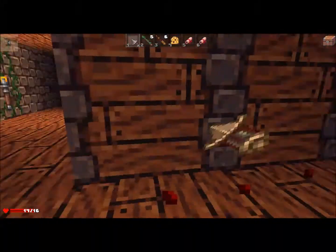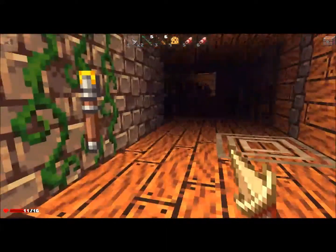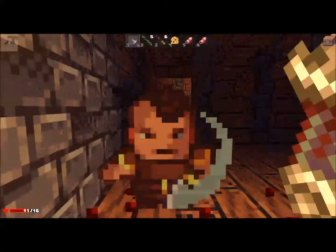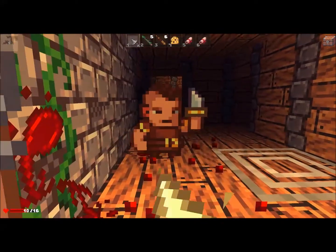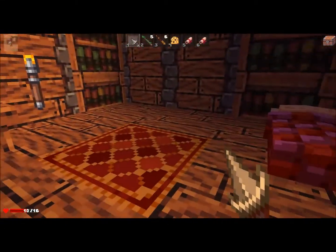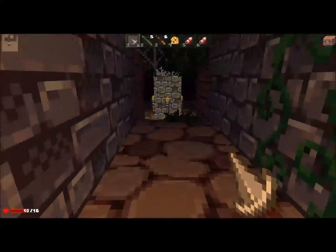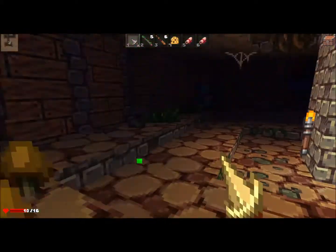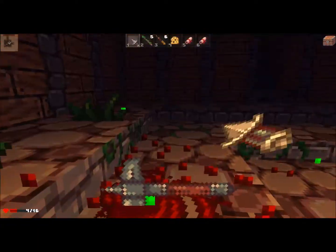Now we're down to the second floor of the more sewage prison-y area. Still got this dagger which — I'm gonna die because of this dagger, simple fact of the matter. Your weapons as you find them are always randomized when you go through. I found a magic longsword last time and it served me really well.